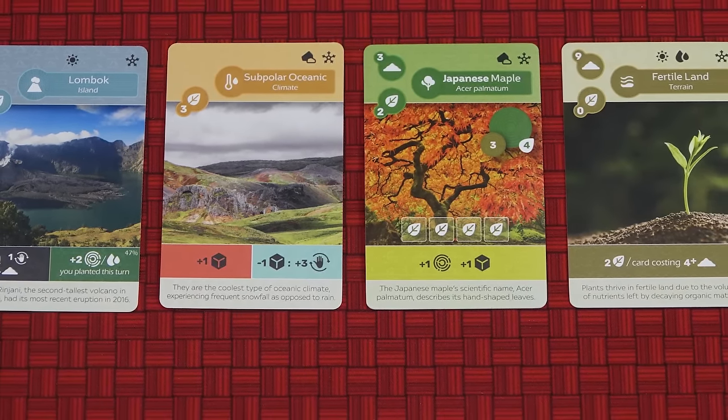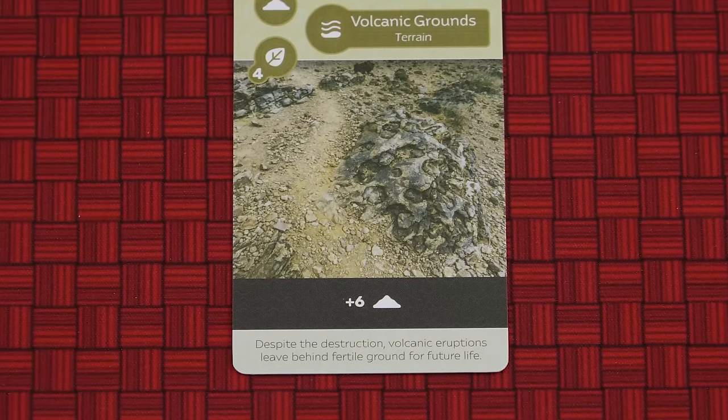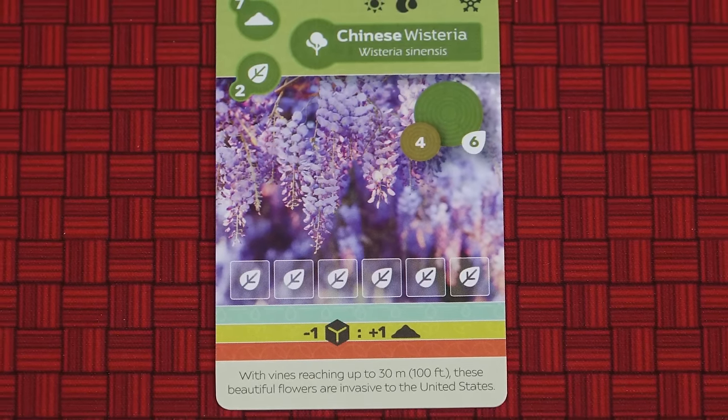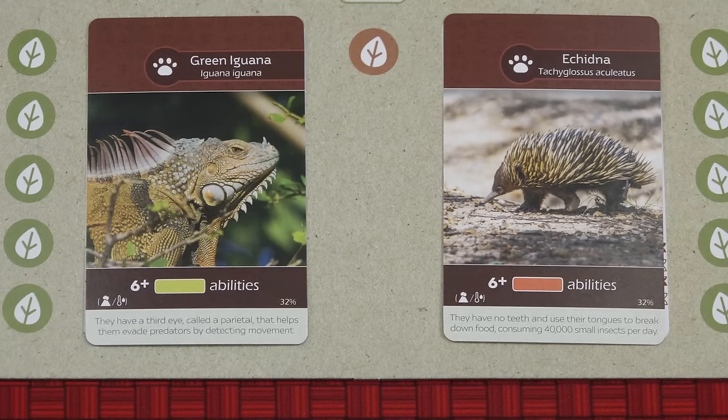Abilities come in a variety of colors: green, red, blue and yellow, which refer to the four actions of the game, and then the special colors of black and brown. Black abilities are one-off abilities that trigger the instant the card is played. Brown abilities either have an ongoing advantage or give you the opportunity to score bonus points at the end of the game. The other four colors of abilities are triggered when the active player chooses the corresponding action. Some cards have multicolored abilities. These may be activated whenever the red, blue or yellow actions are chosen, but not the green action. Multicolored abilities count as each of those colors for the purposes of scoring cards.